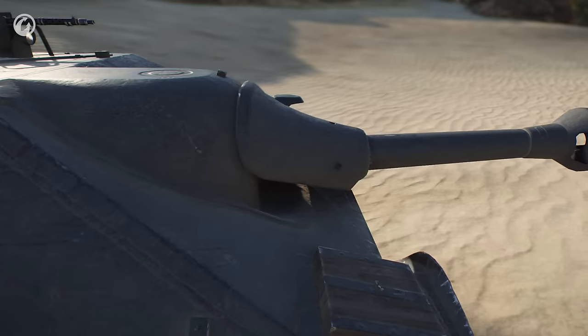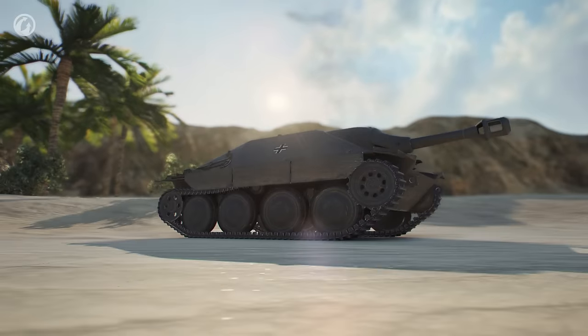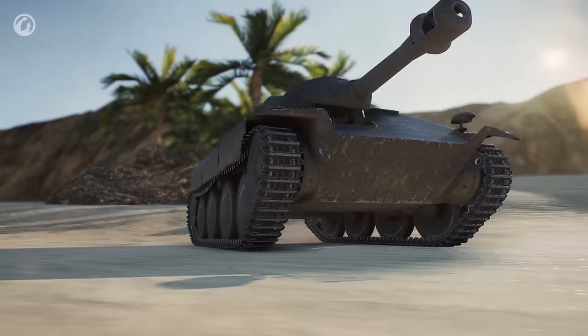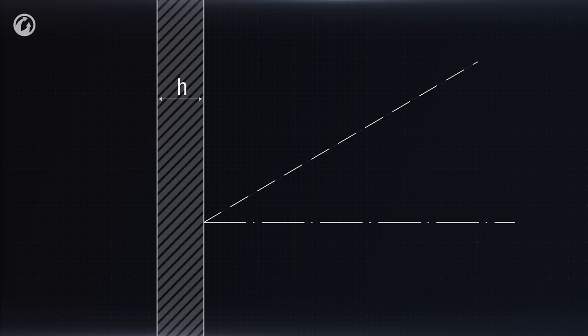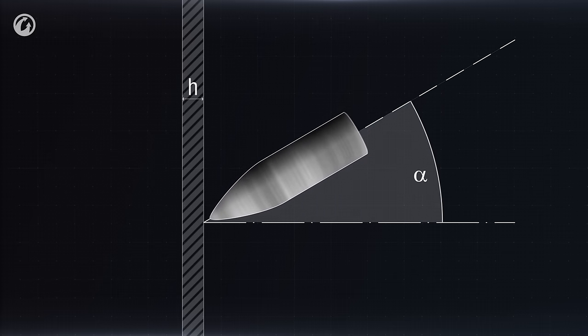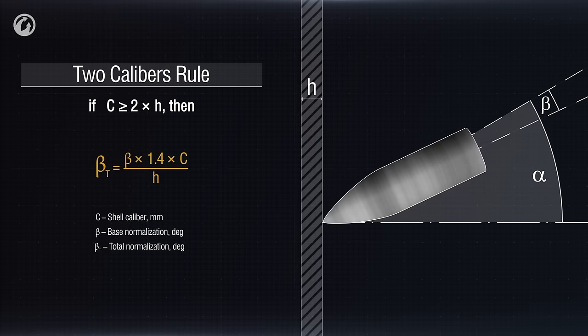Using a high caliber brings us to one of the main axioms of armor penetration mechanics: the two calibers rule. This rule says that if the shell caliber is more than twice the nominal armor thickness, the shell's shift angle to the normal vector increases according to the formula. So if you use a higher caliber, the normalization factor will greatly increase. With the same target, angle, and armor penetration performance, the shell has to pierce 50mm of armor instead of 66mm.